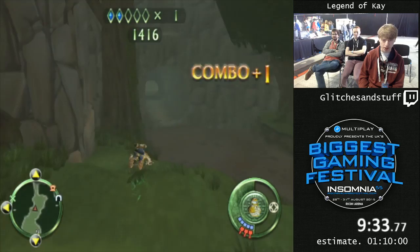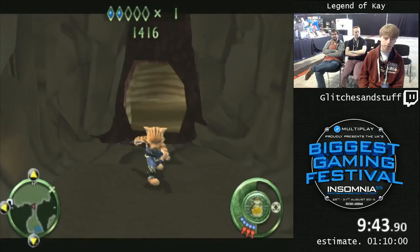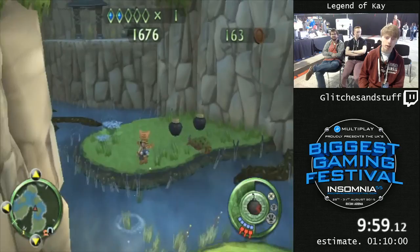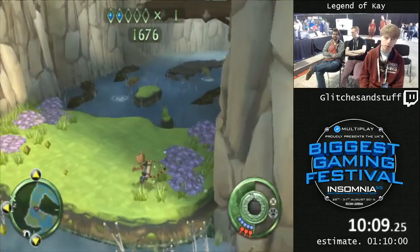This is the least glitched level, but we still do stuff. I'm going to try and get an extra bomb and berserk potion. Berserk potions are the gold potions — I got one earlier in the second level. They double your attack strength for a short period of time, which is really useful because it means you can one-cycle or two-cycle certain bosses. You can also just make fights in general a lot easier.